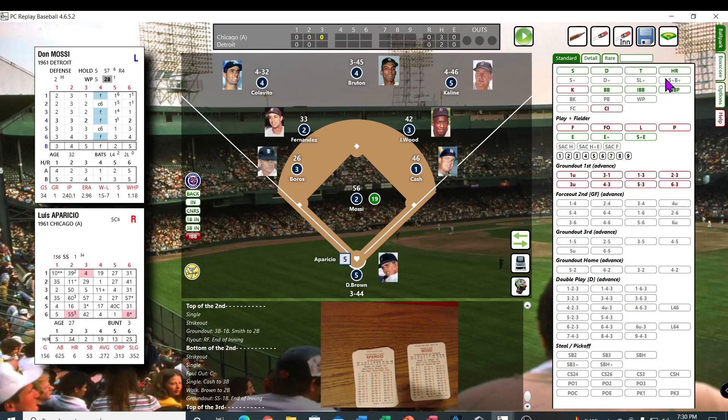Louis Aparicio up again — the doubles rolling — 22, that's an 8. He's a B pitcher — that's a fly out to center.